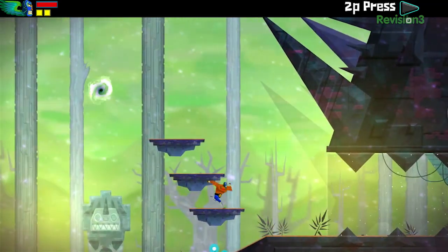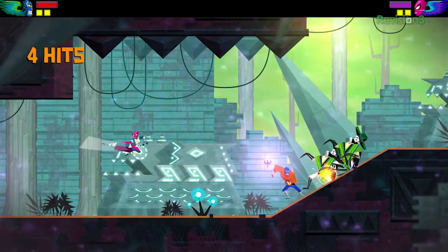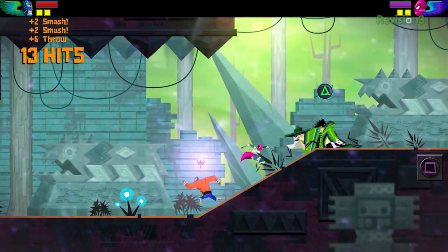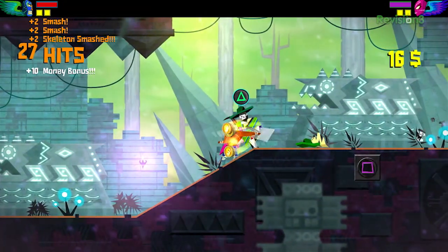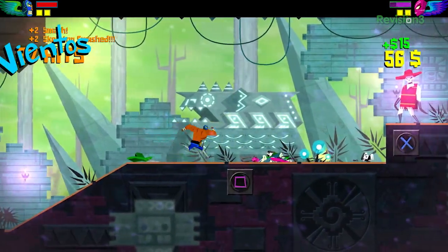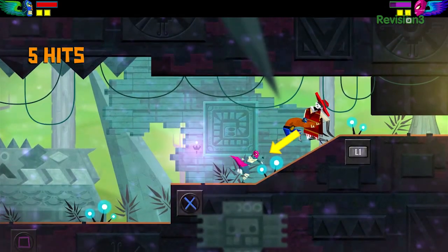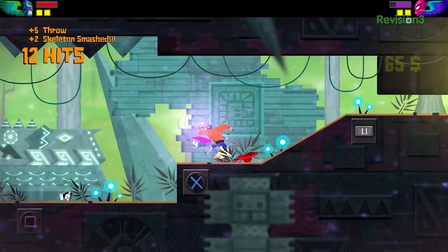The whole game world takes place in this overlapping universe where there's the world of the living and the world of the dead. This is the first time the player starts going into the world of the dead. And do you have different powers in each, different enemies that can be hurt in different situations? Yeah, through the course of the demo we'll start to explore some of the differences between the two different worlds.